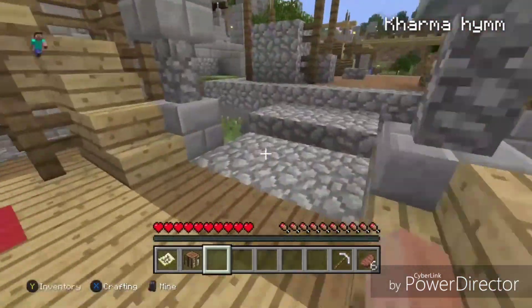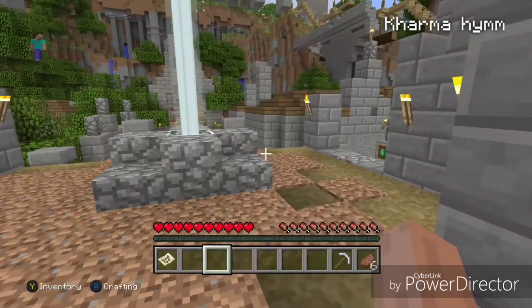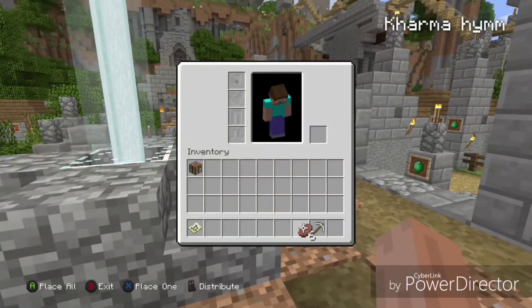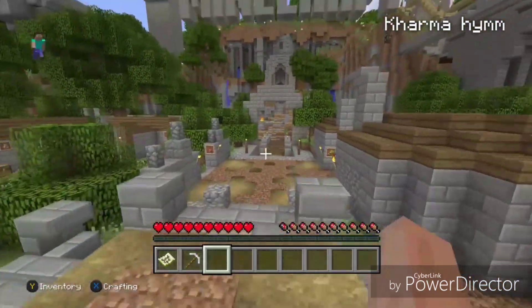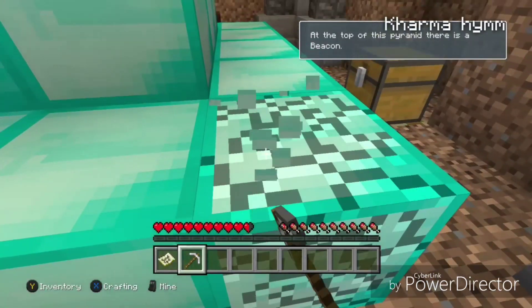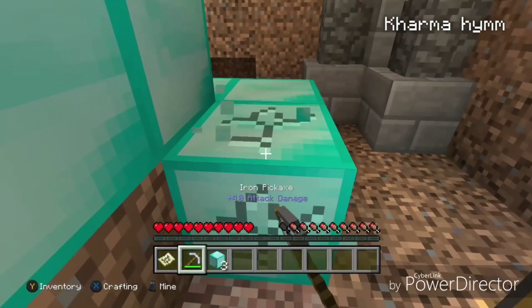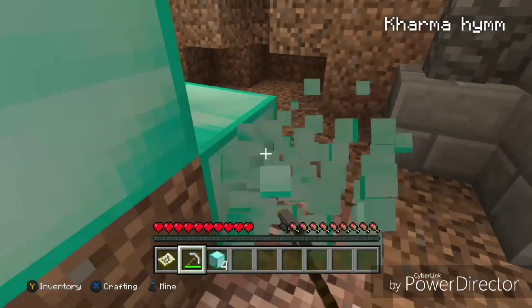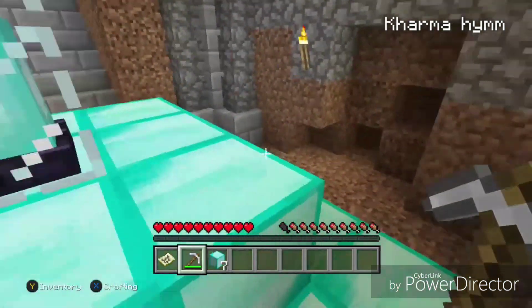What we're basically doing is destroying and replacing — getting blocks from one area and moving them to another so that we can make our beaconator. You're going to need two stacks of 64 and one stack of 36, whatever block type you're using. You can use iron, gold, emerald, or diamond — and you do not have to use the same block for the whole beacon. You could mix in iron or whatever you want.